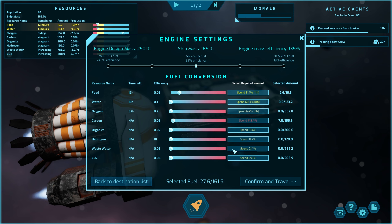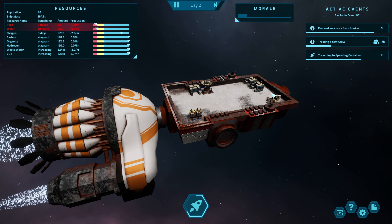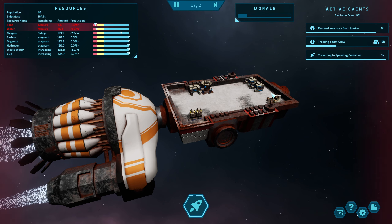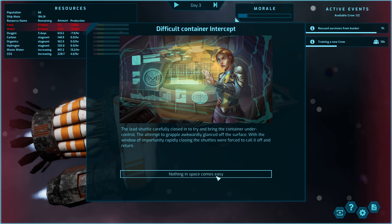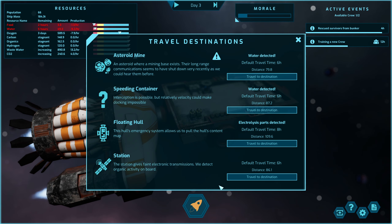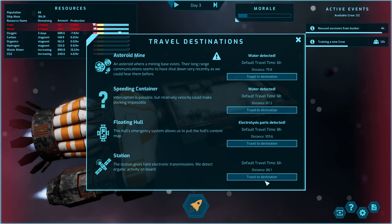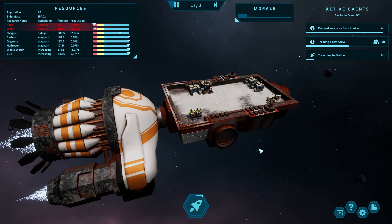I don't understand these bars — I should have really paid attention. Just going to overfuel again and confirm. We're probably going to lose all our food — hopefully there's something out there for us. A ship is rapidly closing — they topped off their fuel tanks and left. That's not what we needed. I think we're going to die again. I should have gone to the station. We'll probably die before we get there.